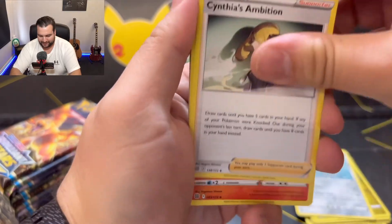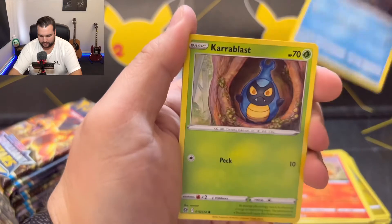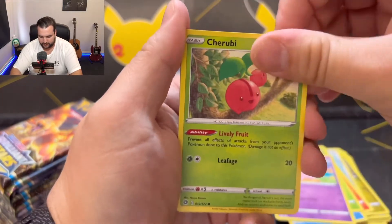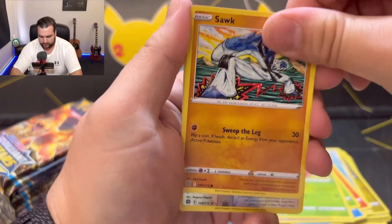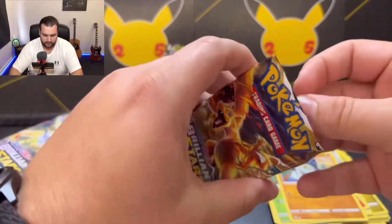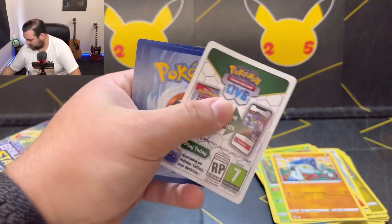Klang, Cynthia's Ambition, Torkel, Staryu, Carablast, Clefairy, Shurubi, Sork. Reverse holo is Tornadus, and Clefable.